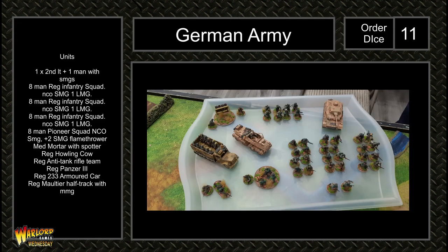Okay, we'll show the armies first. The German list: one second lieutenant plus one man, both with SMGs. Three eight-man regular infantry squads with SMG and LMG. One eight-man pioneer squad with NCO with SMG, two extra SMGs and flamethrower. A medium mortar team with spotter, a regular Howling Cow, a regular anti-tank rifle team, a regular Panzer 3, a regular 233 armored car with a light howitzer and medium machine gun, and a regular multi-air half-track with the MMG.